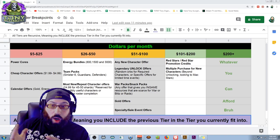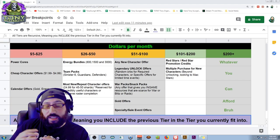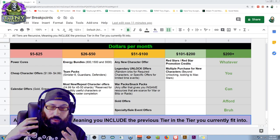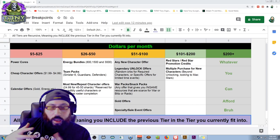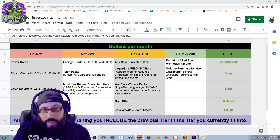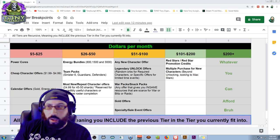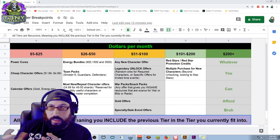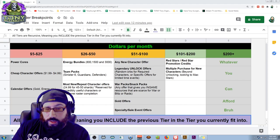The next tier — $51 to $100 — I think is a smaller tier of players, but not uncommon. You'll see a lot of people aggressively start here and then slowly slide down; very few people start here and then move up. In this range, all previous items still count, but in addition you can start buying any new character offer. Same rules apply, but if you have your roster reasonably unlocked and a new character comes out that you really like, go ahead and buy it — it's part of your budget.